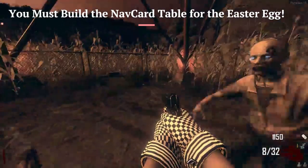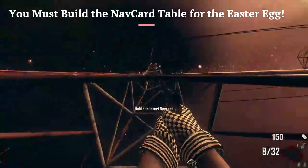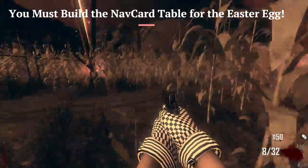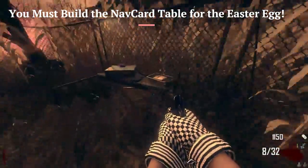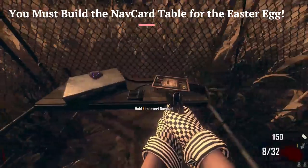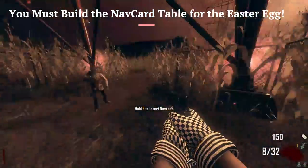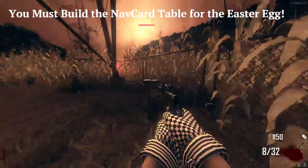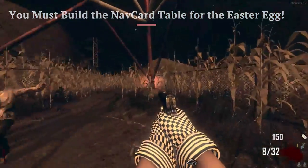On Transit, the Nav Card location is underneath the pylon, which is in between the farm and power, and it's in this cornfield. There's just a little maze you've got to go through to get to it. There'll be like one pixel on the wall that you can add all these parts to, and I'm going to show you where all four parts are. They're going to be pretty quick, but I'll describe where they are at each point.